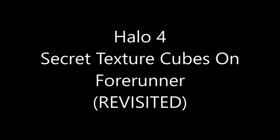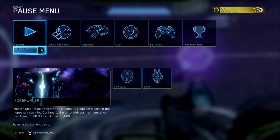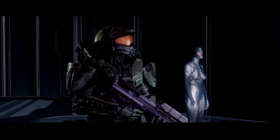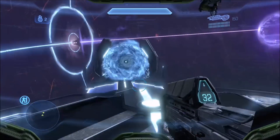What's up guys, it is General Heade here, and today we're going to be doing a revisit of a pretty obscure little trick on Mission Forerunner on Halo 4. With that we can find these pretty big texture cubes outside of the map, and I'll show you what those are.